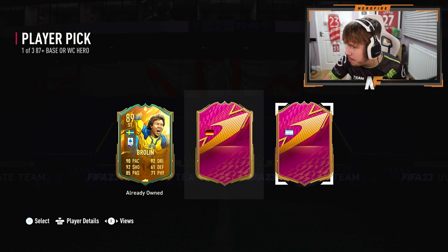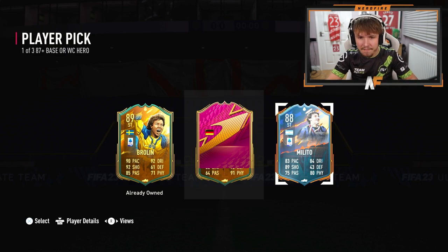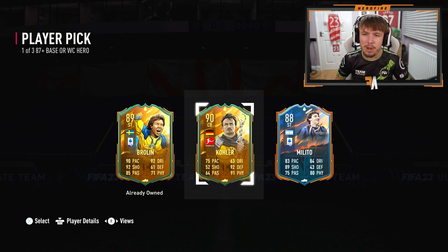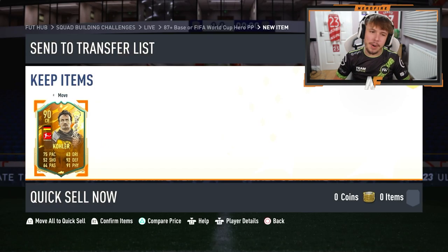Number three is base Mascherano. Let's have a look. It's Melito. The only way the third one is a dub is if it's Vola. Let's reveal it from bottom to top. Okay, 91 foot — yeah, that's the defender, that's Collar. I'm just going to take Collar as he's the highest rated. Not the greatest start to these player picks, I can't lie, but it is what it is.